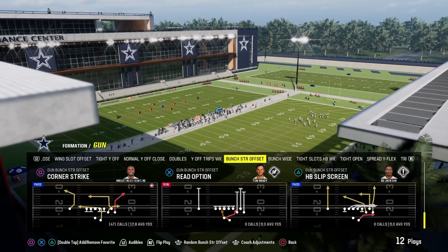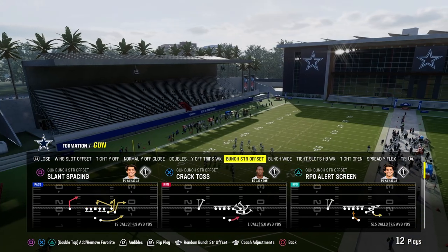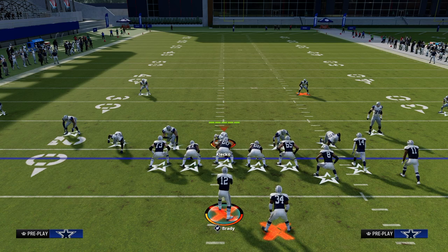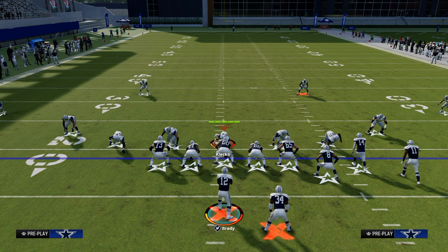Our number two play in this offense is going to be Durham. Really, really good play. The whole purpose of this play is to be the great counter to Corner Strike. What's cool and underrated about this formation is it looks exactly the same — the plays look exactly the same, and the hot routes are almost the same in terms of numbers and speed and pace.